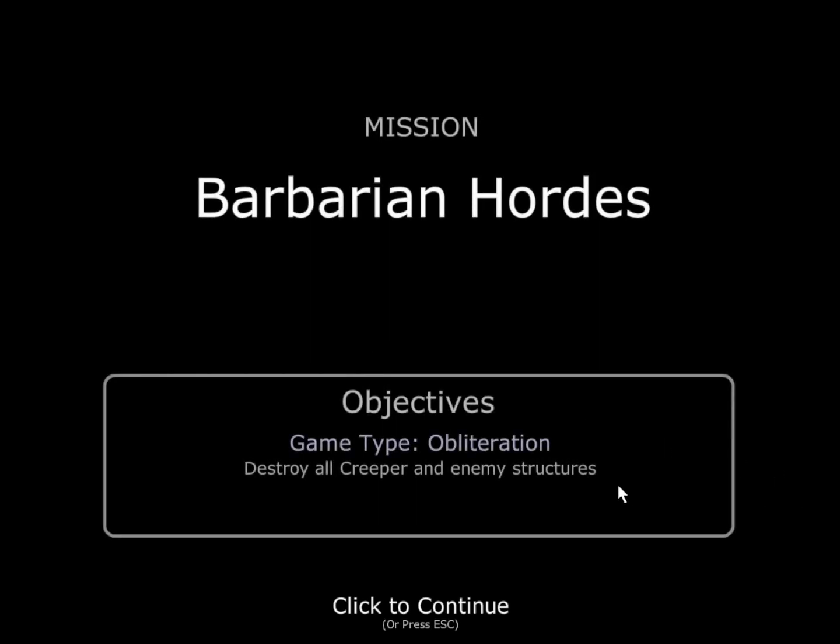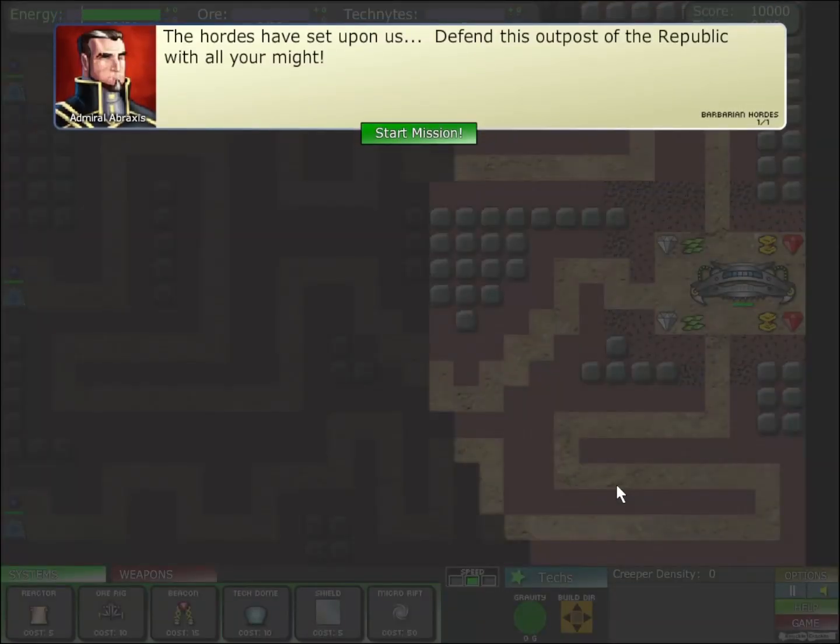Obliteration — destroy all creeper and all enemy structures. The hordes are set upon us; defend this outpost and the republic with all your might.